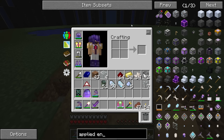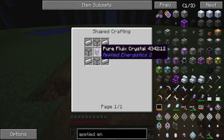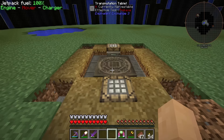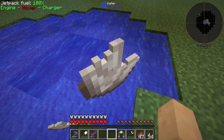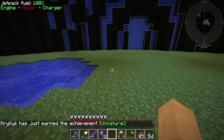Let's first make ourselves the energy acceptor. It's pretty straightforward - you can do a fluix crystal or a pure one with some iron and some quartz glass. Fluix crystals are made from charged certus quartz, nether quartz, and redstone dust in water. I've made a little pond here on purpose for this. There we go - fluix crystals, very nice. That's enough for right now.